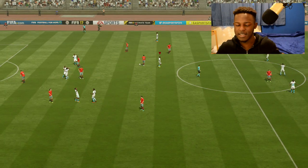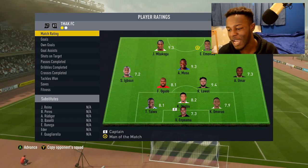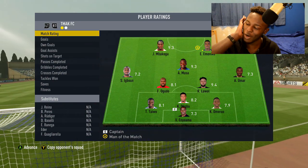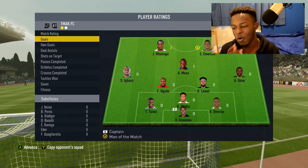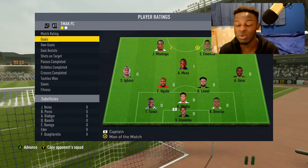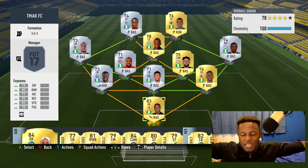A finesse shot makes it 4-2 and the game just got away from the opponent. We came back from 2-0 down to win 4-2, scoring three goals in the second half. At the end of the game, Eminike was man of the match with a 9.5 rating, Bakugou at 9.3, and Musa at 9.3. Goals came from Eminike with one, Bakugou with two, and Musa with one — all the players performed well.